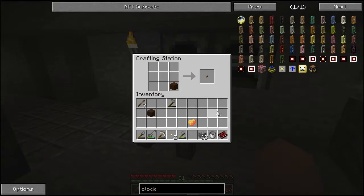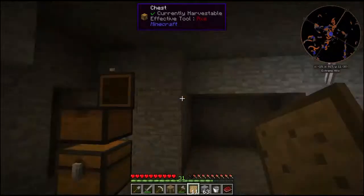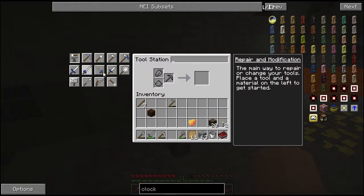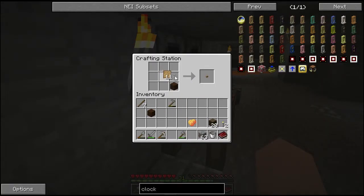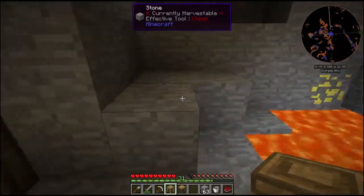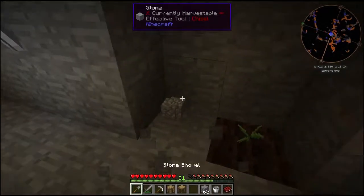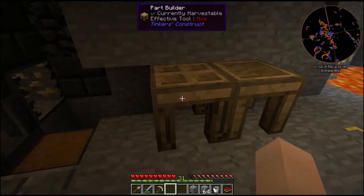Now, what happened to all my patterns? Oh, I threw those up in there. Tool station — let's go ahead and put that down. And this is going to be the place to actually create the things. But I need other items, such as a part builder. There's a stencil table too. How do I create a part builder? There's a part builder — cool. So the stencil table I'm not going to use this too often, so I could probably just stick it on this side for the time being. But here's my part builder, and that'll be handy.